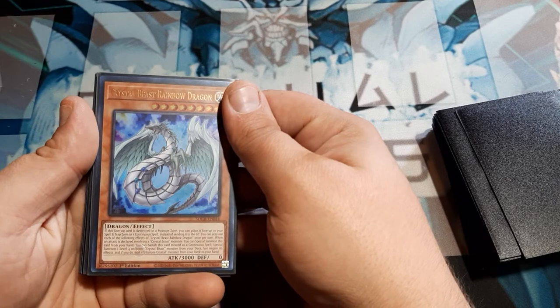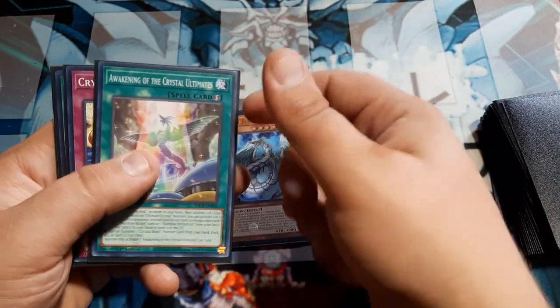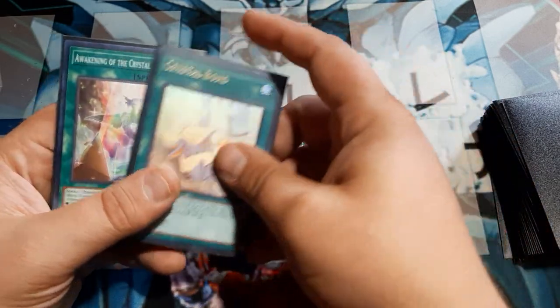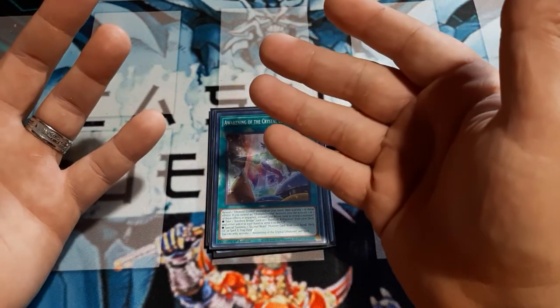We've already got our Rainbow Dragon Crystal Beast, which is nice. We got a copy of Awakening of the Crystal Ultimates, which is nice. We got our Counter with Crystal Miracle, Crystal Bond, and two copies of Crystal Ultimates. That's almost something you don't want to see, but I'm okay with it right now.